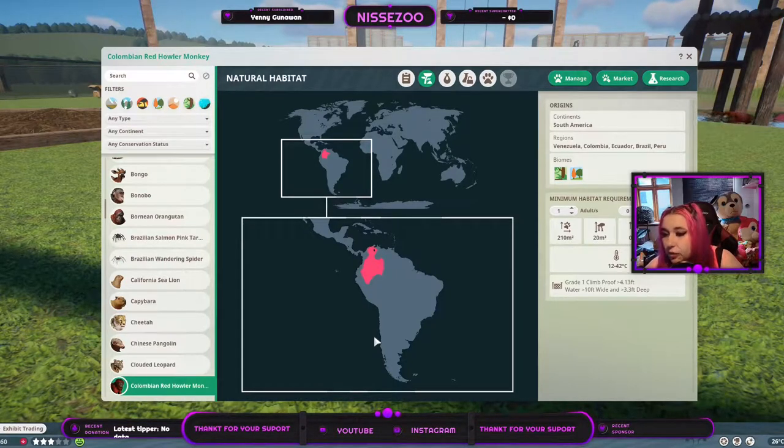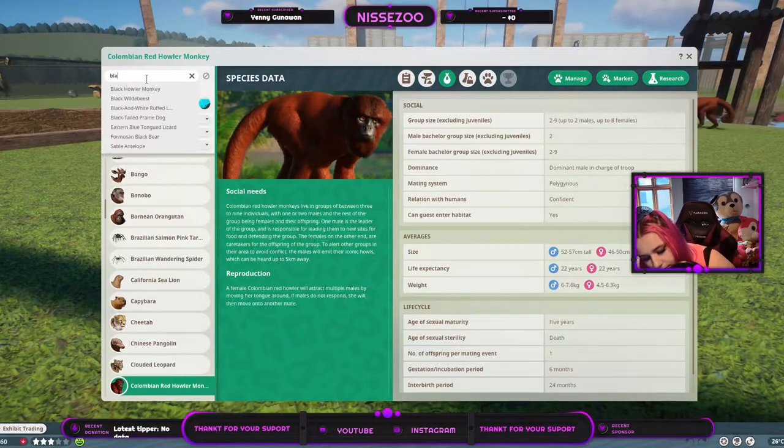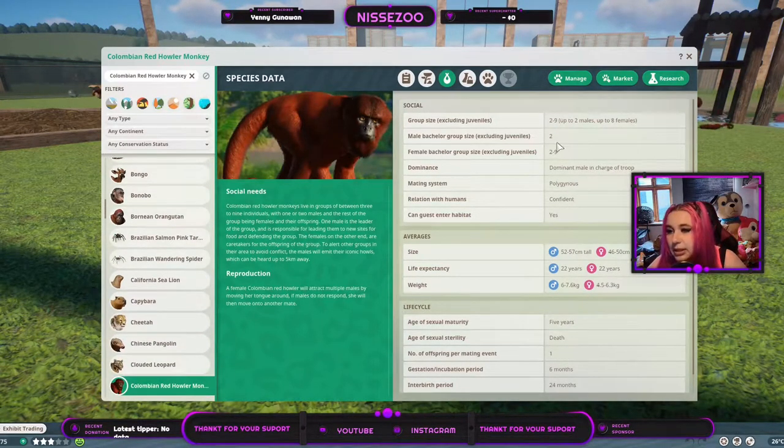They live in areas from 12 to 42 degrees Celsius and you need a great enclosure. They can climb through a fence 4 feet — that's about 1 meter 35 — or water wider than 10 feet, which is 3 meters, and deeper than 3.3 feet, which is 1 meter. Jumping to compare: the Black Howl Monkey info is pretty much the capuchin's information, but the Red one is quite unique — probably more specific to this subspecies.